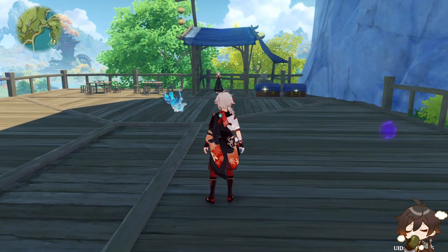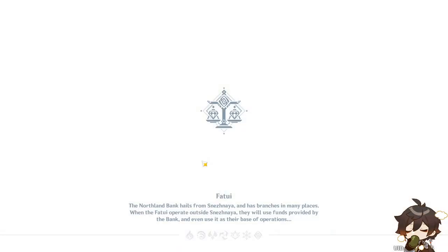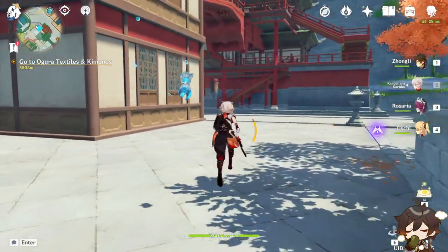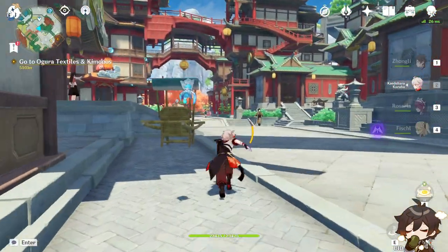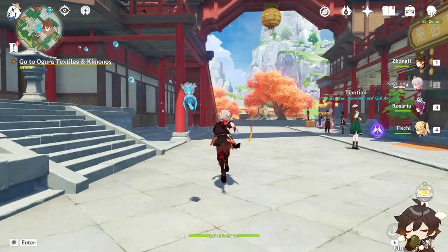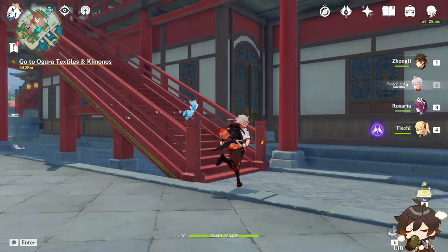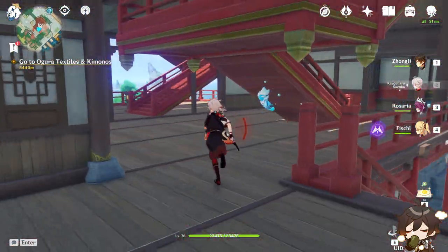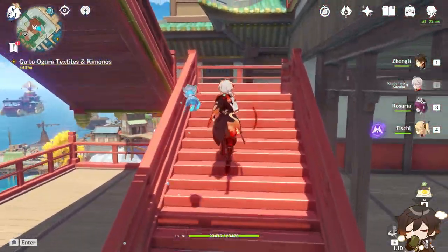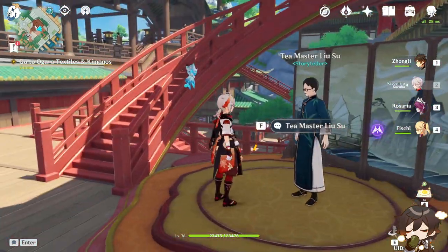For the last volume, you need to go to Leeway Harbor again. Once you're here, come over here and run along here. You'll see a staircase right here — just turn up here and come back right here and open the stairs. You'll see a storyteller right here.